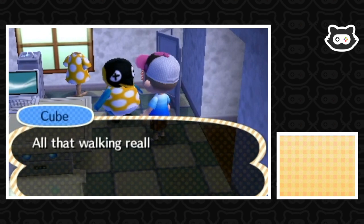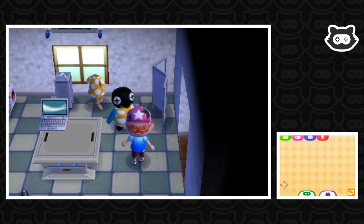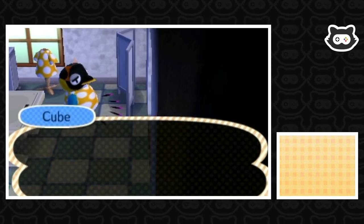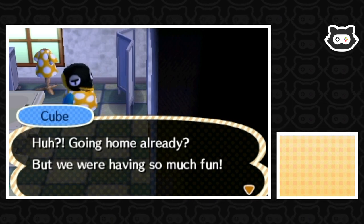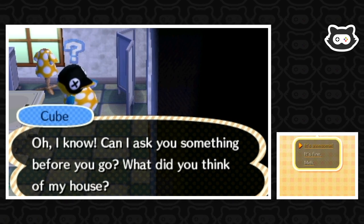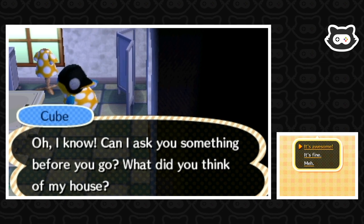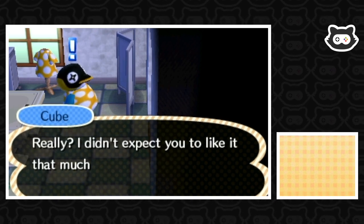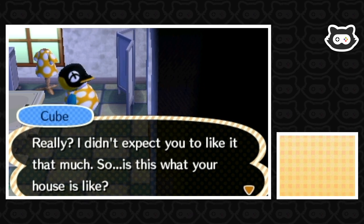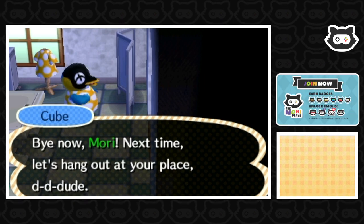We're very impressed, Cube. All that walking really tired us out, he says. We haven't got time to stay. Cube asks what we thought of his house — genuinely, it's awesome. We love the robo furniture, we're not just saying that. Cube says he didn't expect us to like it that much, and invites us to hang out at our place next time.